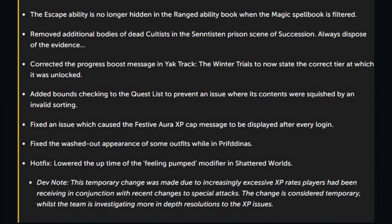Removed additional bodies from dead cultists in the Sentistan prison scene of Succession. Corrected the progress boost message in Yak Track: The Winter Trials to now state the correct tier at which it was unlocked. Added bounds checking to the quest list to prevent an issue where its contents were squished by an invalid sortie. Fixed an issue which caused the Festive Aura XP cap message to be displayed after every login. Fixed the washed out appearance of some outfits while in Prifddinas. Finally, there was a hotfix which lowered the uptime of the Feeling Pumped modifier in Shattered Worlds. This is a temporary change made due to excessive XP rates players have been receiving in conjunction with the recent changes to special attacks, and is considered temporary whilst the team investigates more in-depth resolutions.